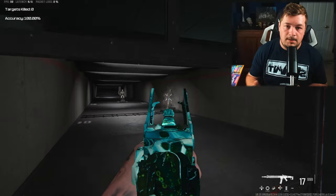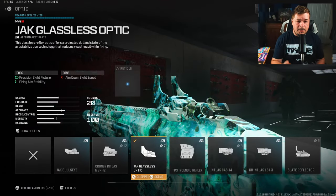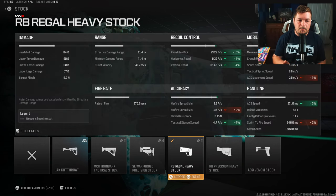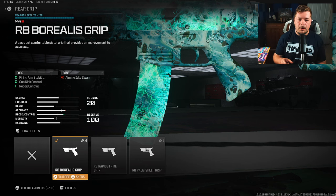Getting started with my first attachment, that's going to be the Jack Glasses optic. At the end of the day this is a preference — there are plenty of options you guys can choose from, this is just my preferred optic. For the stock I have the RB Regal Heavy Stock to help control fire aiming stability, gun kick, and recoil control. That's kind of the whole premise of this entire build, so you're going to be getting 15 here to the gun kick, 4 to the horizontal and vertical recoil control, and a 5% increase to ADS.